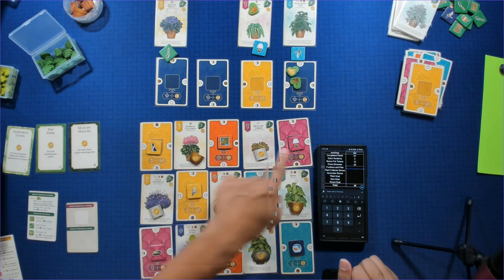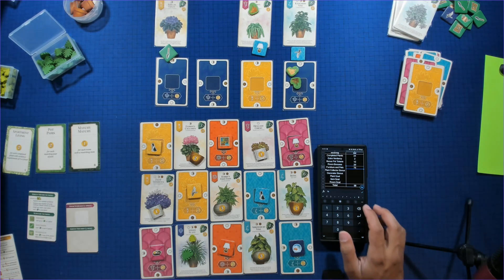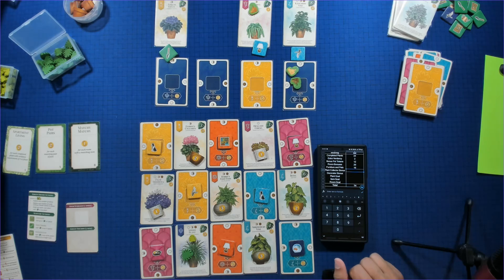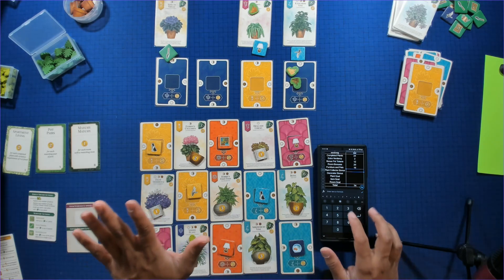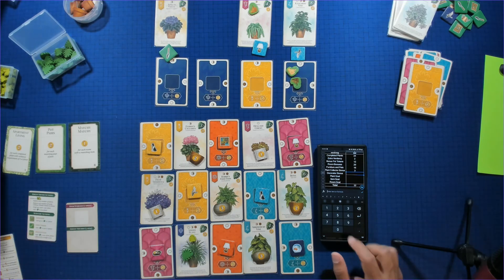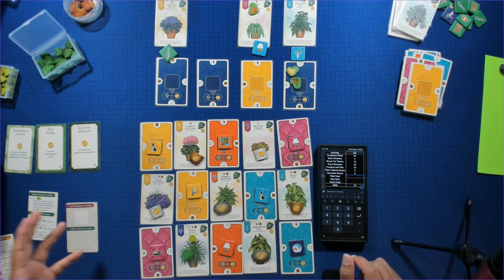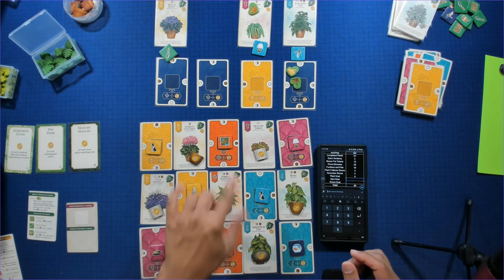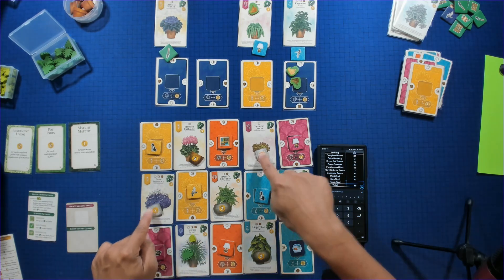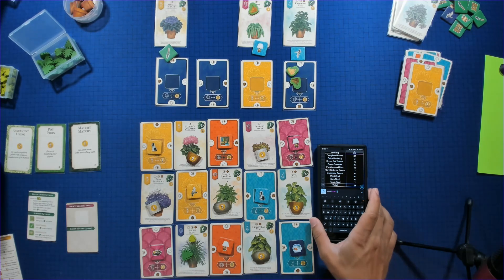Furniture and pets: we have 1, 2, 3, 4, 5, 6 — six different items, which is 16 points. Plant collector bonus — I've got a yellow, a purple, an orange, a light blue, and a dark blue, so that's three points. For rooms I'm missing a dark blue room, so zero points for that. The plant goal — two points for each completed plant with a vergency of four or less — that's 1, 2, 3 plants, so six points. The item goal — matching pot pairs — I have two pairs of stone pots, two one-point pots, and two two-point pots, that's three pairs, which is six points. Items matching in rooms: 1, 2, 3, 4, 5, 6, 7 points for that.